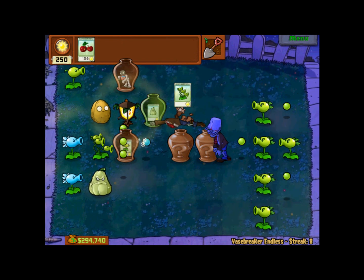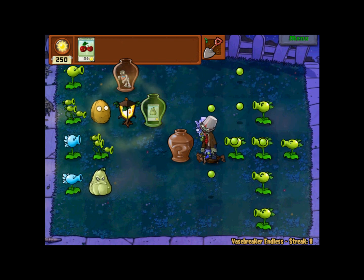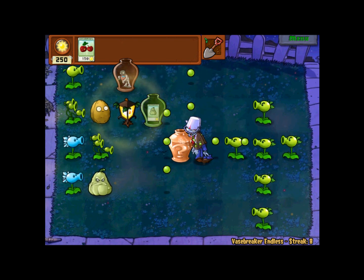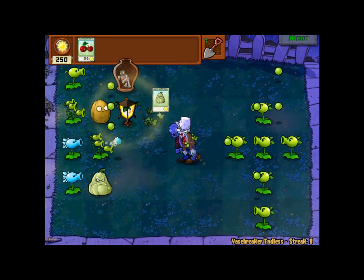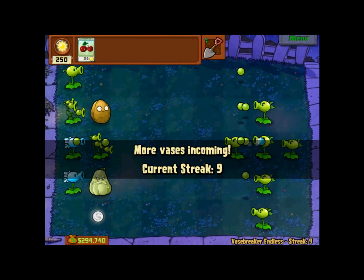Another little trick is you can line up the zombies — for instance, look at this guy on the bottom. You try to line them up and click as the zombie passes by, hit the squash on them, and then they're all taken care of. You don't even have to worry about it.